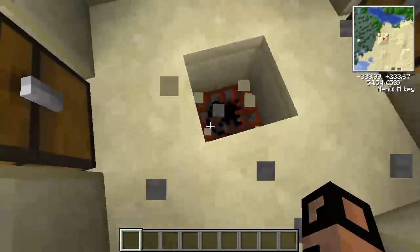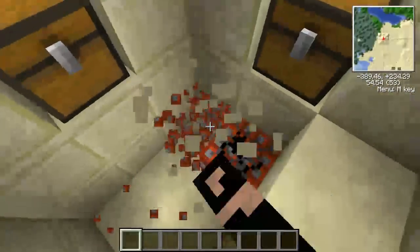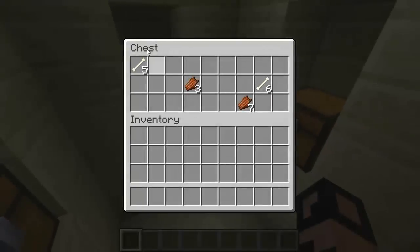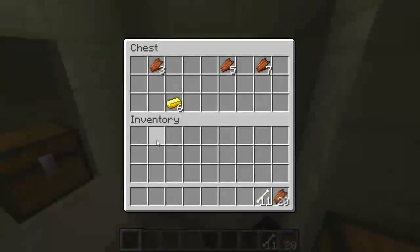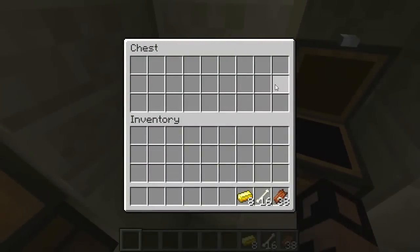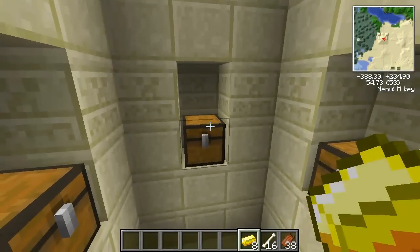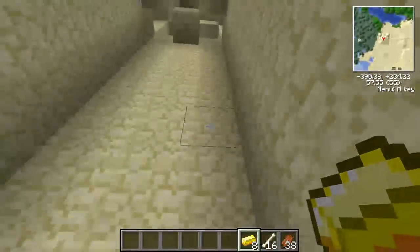And if we do this — boom — there are 9 TNTs, totally destructible. Inside we have 4 chests which don't have anything too special: just a couple of bones, rotten flesh, and some gold. So you get some flesh to eat, a bone for a bone meal, and a bit of gold — nothing extraordinary, but you also get a home to live in.